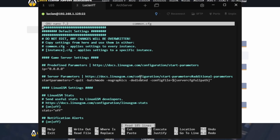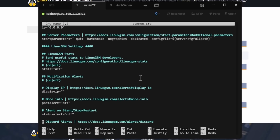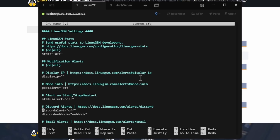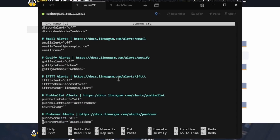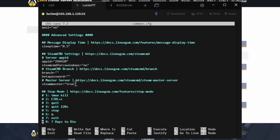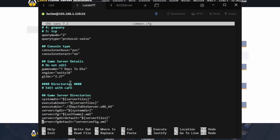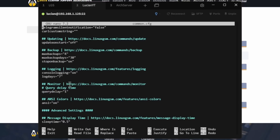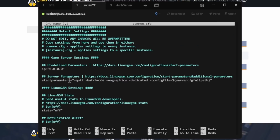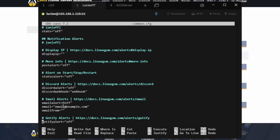Now if we open nano common.cfg we can see all the settings — IP address, startup options, and a bunch of other stuff like notifications and alerts. I usually don't mess with this personally; however, if you want to set up alerts you can do that here. For now I'm just going to leave everything at default since nothing really needs to be changed unless you want alerts.